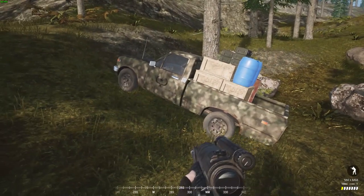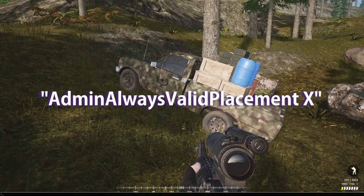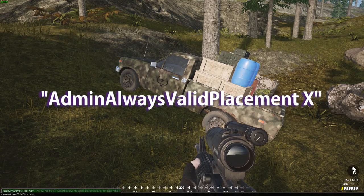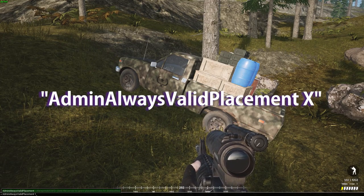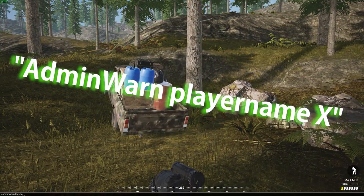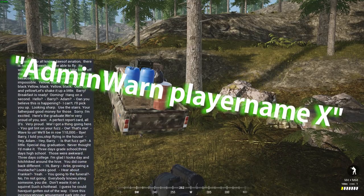So I'm where I want to be. Let's type Admin always valid placement 1. This lets me build anything, anywhere, with no restrictions — no ground too steep restrictions, or too close to main, or not enough squad members restrictions. It's pretty useful. Just so that I remember it for later, I'm going to send myself the entire B-movie script using Admin warn as well.